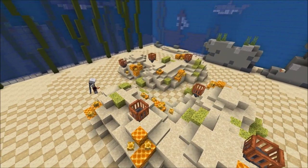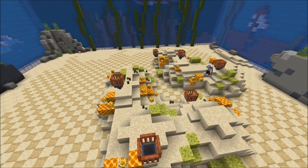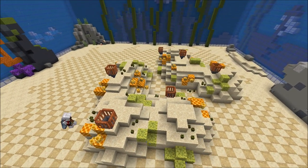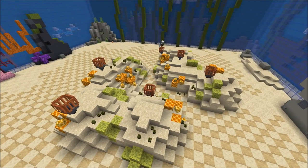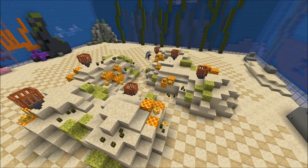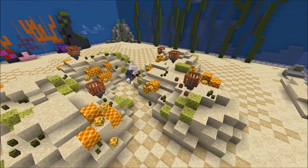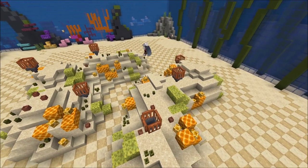Now I start placing a combination of sea pickles and flowerpots with plants to make some smaller reef-building organisms, like the archaeocyata. I'm trying to build a rich and diverse ecosystem, so I'm just placing all kinds of reef builders all over the place.